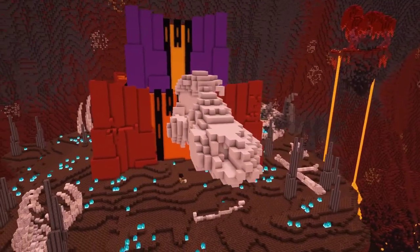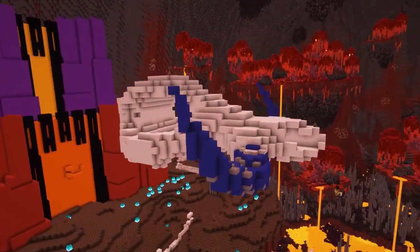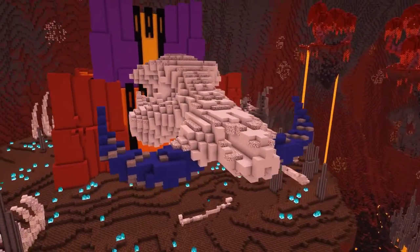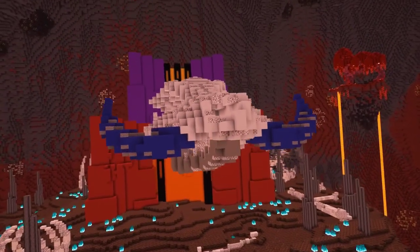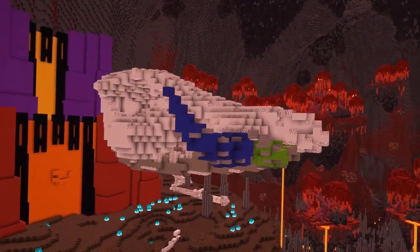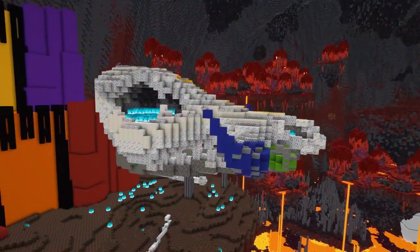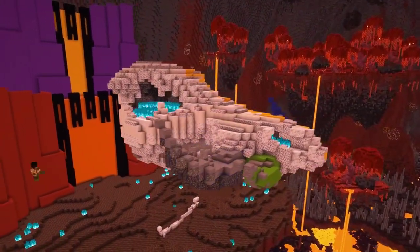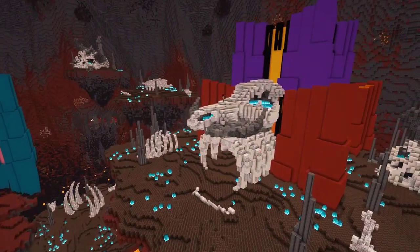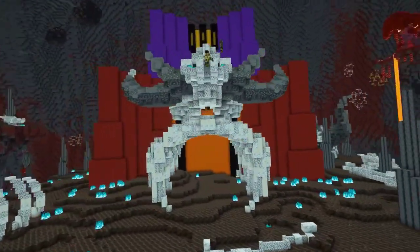With the main structure blocked out, I decided I wanted to do something organic for the entrance. Since the bastion is home to the piglins and piglin brutes, I thought it would make sense if one of the creatures of the past referenced by Mojang were a race of giant piglins, who perhaps were at war with the large demonic creatures whose remains also lie in the soul sand valley. To honour their ancestors and ward off thieving adventurers, the present day piglins incorporated these remains into their entrance, in an attempt to protect their precious gold — and there are lots more challenges waiting on the inside.